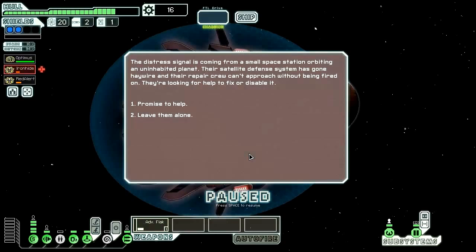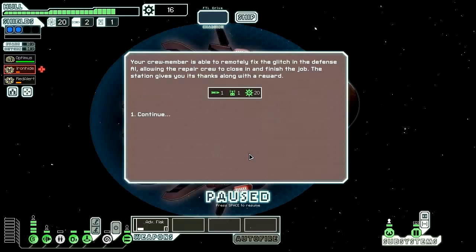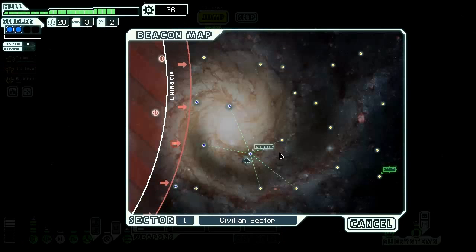The distress signal is coming from a small space station orbiting an uninhabited planet. Their defense system has gone haywire and their repair crew can't approach without being fired on. We promise to help and send an injured crew member in to remotely repair the targeting system. Your crew member is able to remotely fix the glitch in the defense AI, allowing their repair crew to finish the job. The station gives its thanks along with one missile and 20 scrap. Fantastic — that's a lot of scrap.